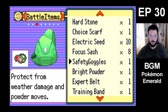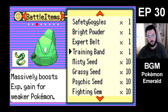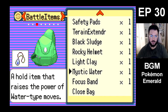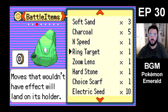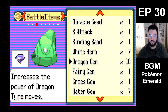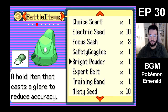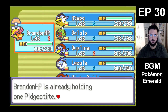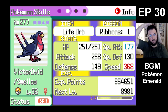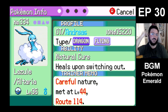I think we're gonna go for Expert Belt — that could be good. Do I have a Fighting Gem? A Fighting Gem could be good, just to make a super strong attack. We don't have any Fighting Gems. Damn, I should have prepared for that. Oh well. We'll just go for the Expert Belt.